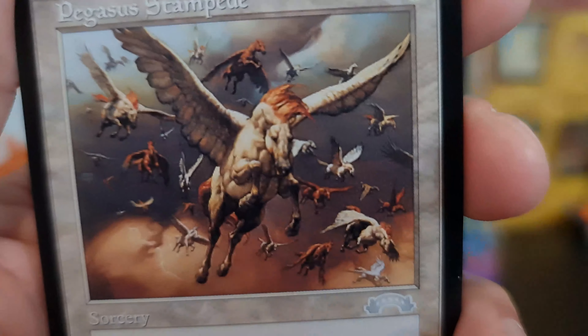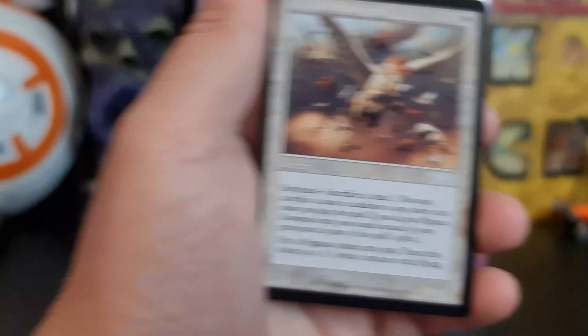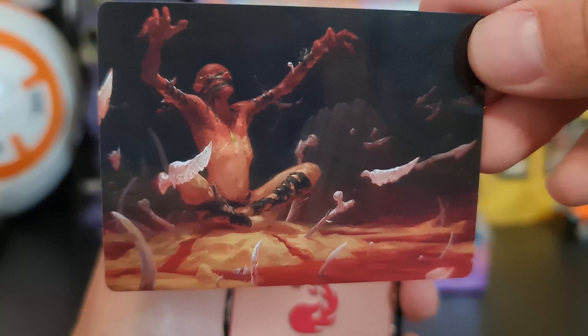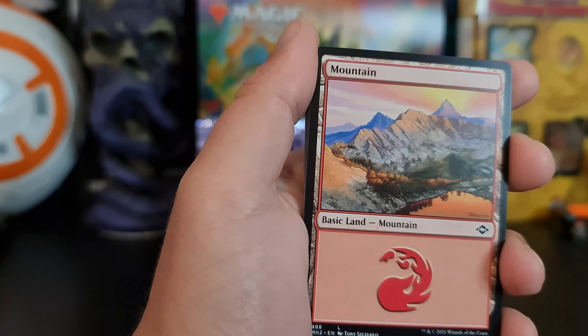We got Pegasus Stampede for our list card. Bone Carver — bone something — very nice in the art form.